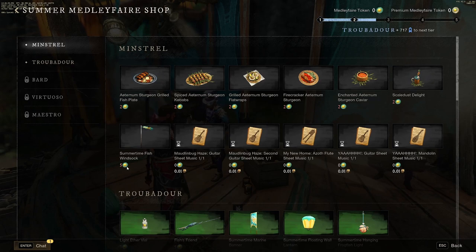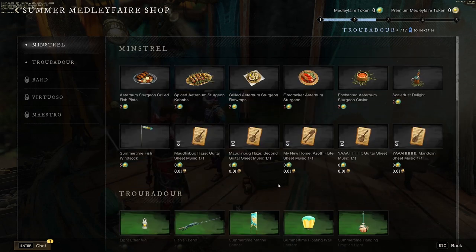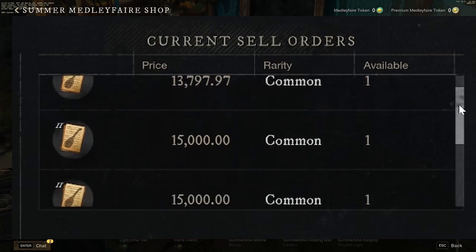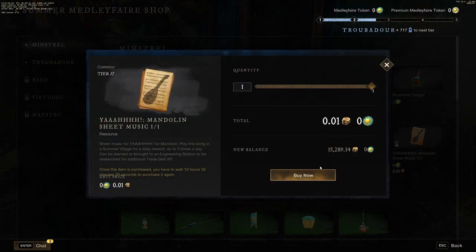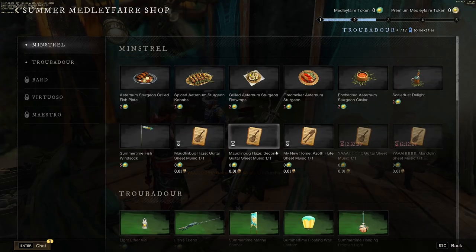There are a couple of things we can do to get the Summer Medley Fair tokens and the premium tokens. Before we get into that, I would recommend buying right away the Yeah Mandolin and the Yeah Guitar Sheet — these are the most expensive in the game, and it's because these music sheets are the quickest. These songs are only 30 seconds compared to other songs that are like a minute. So make sure you go ahead and grab a couple of those. Definitely worth it, and you could probably pick up all of them.